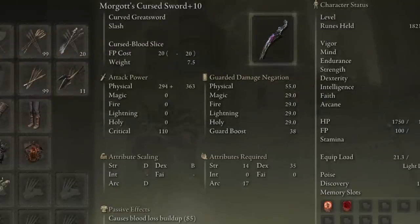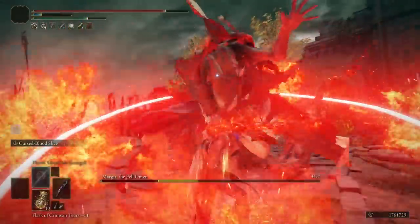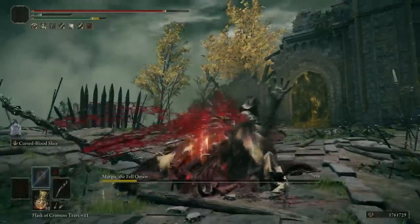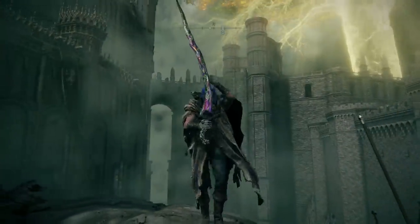As an arcane weapon that has bloodloss buildup as part of its default set, and that incredible Ash of War from the fight — which was made better in a recent patch so it comes out even quicker — the base combat of the weapon has also been improved in 1.06.